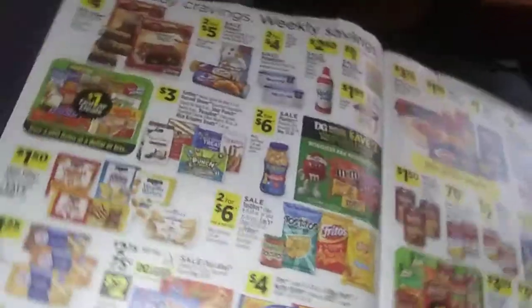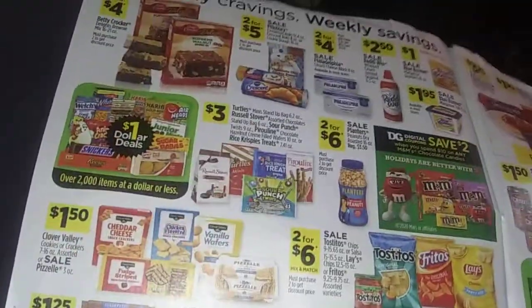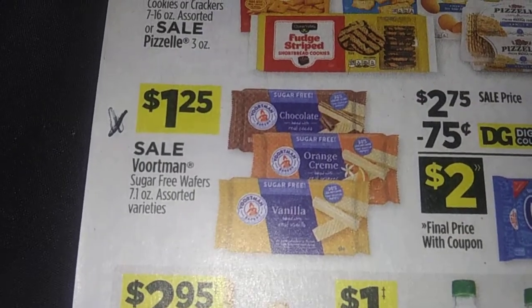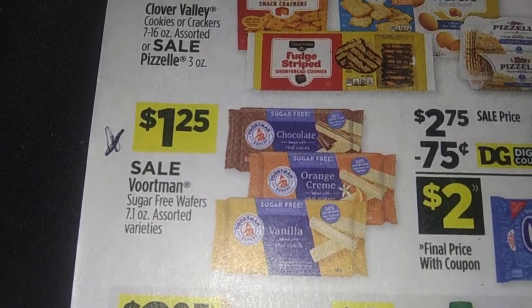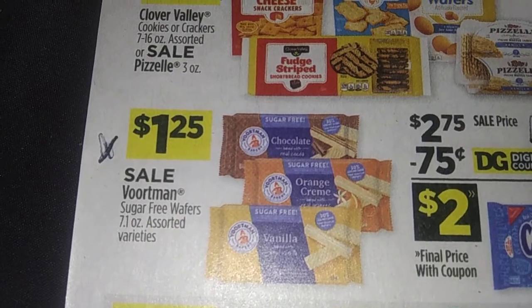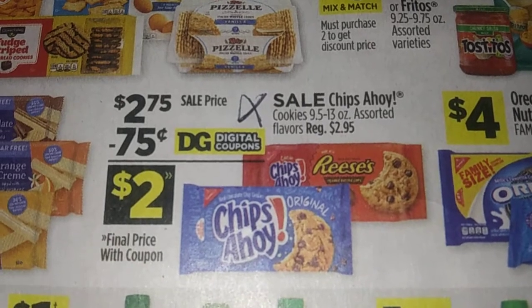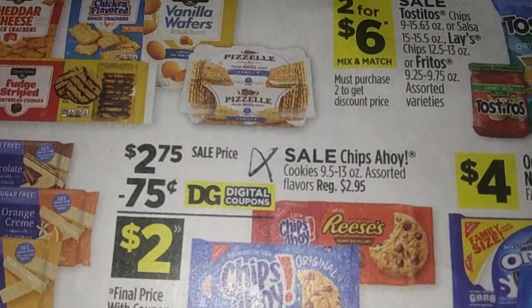If you're diabetic, this is a great stocking stuffer — the sugar-free wafers. Orange cream is good if you like dream cereal. The cookies are $2.75, but with my 75-cent coupon they come down to $2 — that's a great deal.